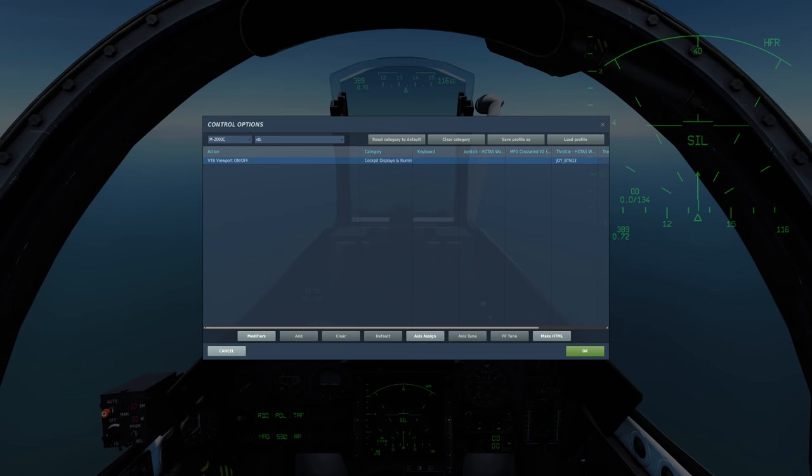Before getting into the ways to employ the weapons, we'll go over the VTB viewport — the radar screen you see at the top right of my screen. This is usually my number one asked question, and here's how you set it up: just go into the settings and configure the VTB viewport.